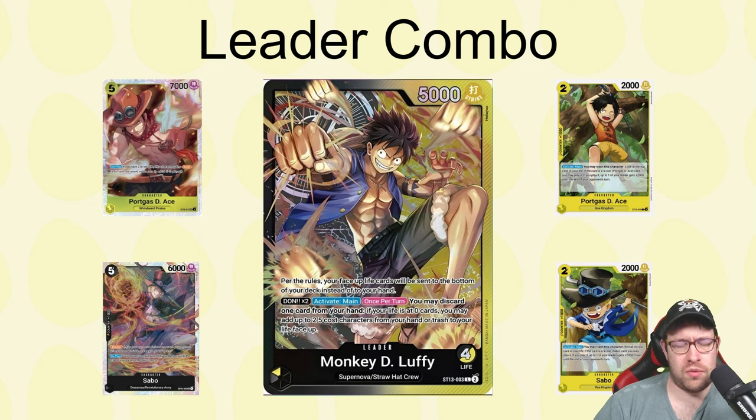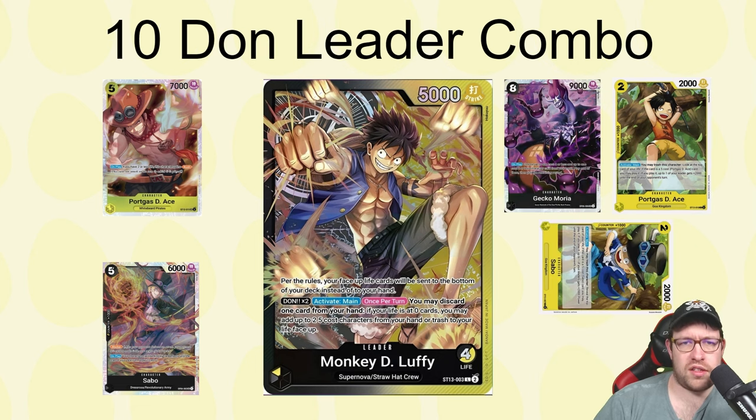You do have to recognize when going to zero life loses you the game — sometimes keeping that last card in life is safer. If your opponent can deal one damage to a 9k more easily than two damage to a 7k, you have to weigh that. There's also a 10-Don version using Gecko Moria, who plays a two-cost or less from trash — so you play both Ace and Sabo from trash using their effects, only spending one card from hand, and you also develop an 8-drop 9k which helps close out games.